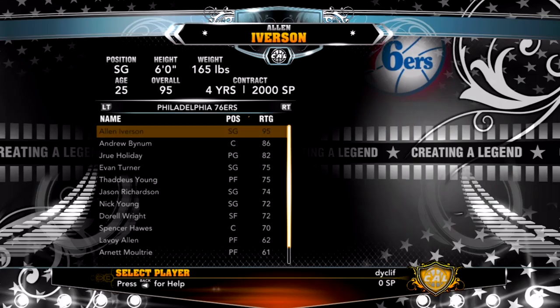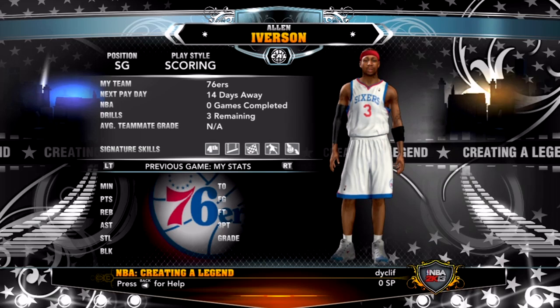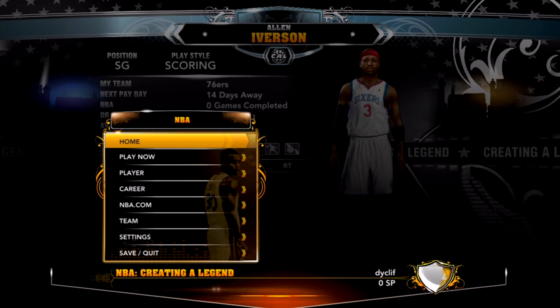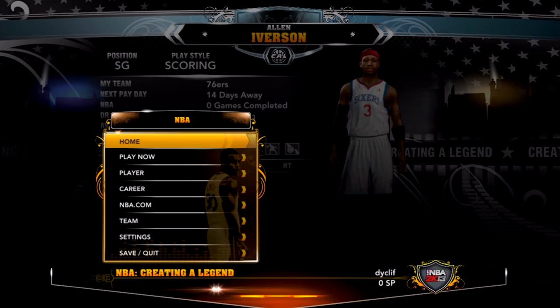I'm not going to save. You can pick anyone that you want, to my knowledge. I'm not sure about some of the older players. You could do up until Magic Johnson and stuff last year, Larry Bird, stuff like that. But I tried Oscar Robertson last year and it didn't work — he was just too old. But I guess I can try it real quick, and if I can, I'm just going to go ahead and end the video here.